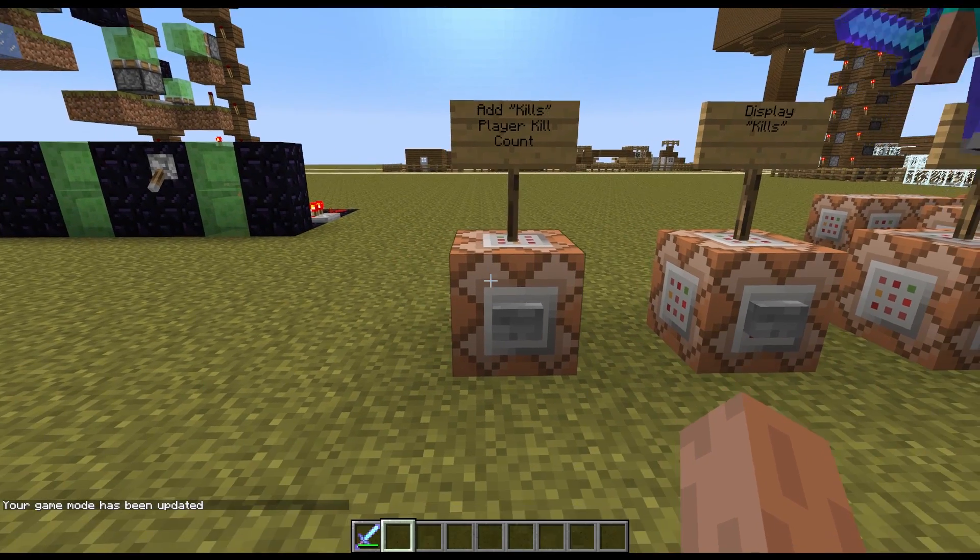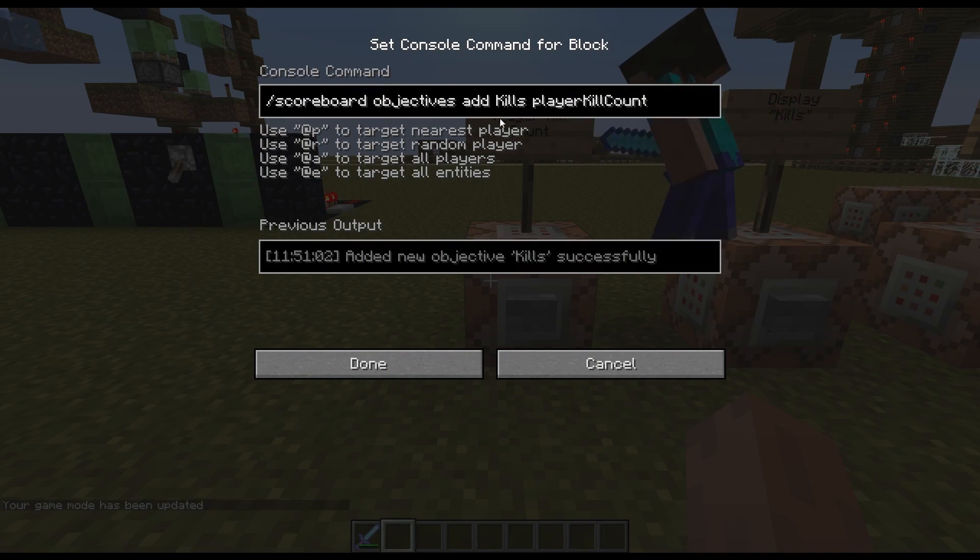The first command adds the objective kills with player kill count, so it will only track how many times a player kills another player. If you kill a mob, it won't track that — it only tracks if you kill another player.